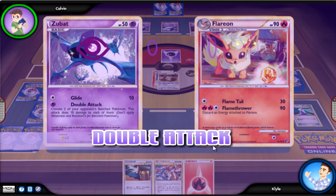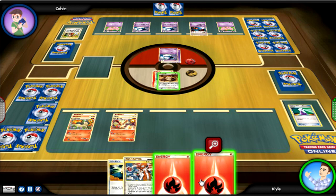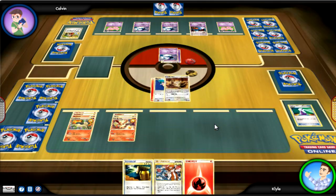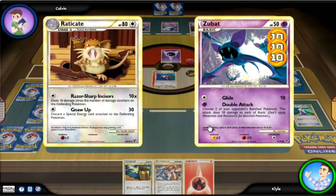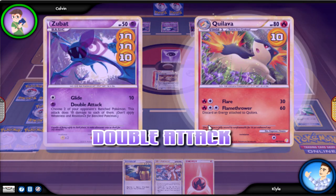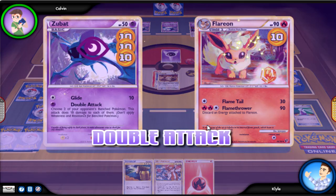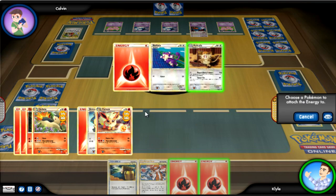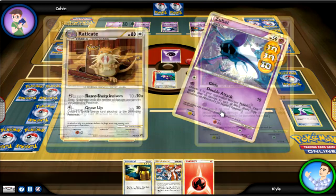Zubat has an attack called Double Attack - very creative - that inflicts 10 damage to two targets that he chooses. So I guess he chose Raticate and something else. I'm going to go for the secondary attack because if the opposing Pokémon doesn't have any damage counters on it, the first attack won't inflict any damage at all. He's going to go for Double Attack and target my two bench Pokémon, which is menial damage - 10 each. But that stuff adds up: 10 and then 50 could be 60, and that has happened to me before.